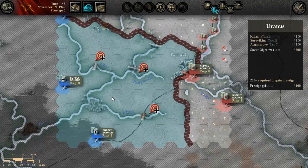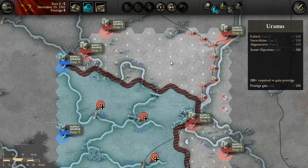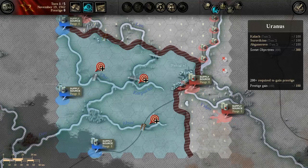What about their resources? They have one here as their main line because it's on the rail. If I can get somebody there, that would be fairly awesome.